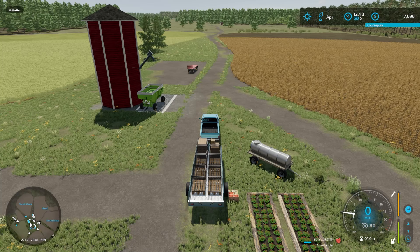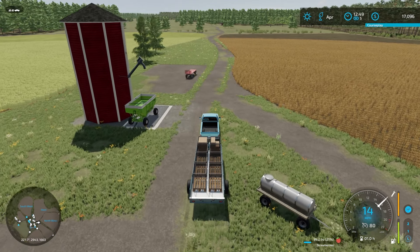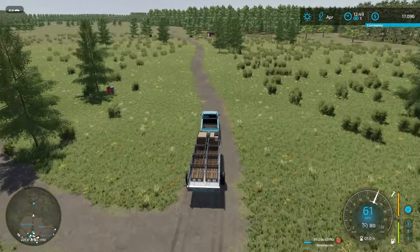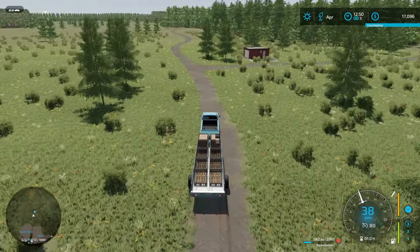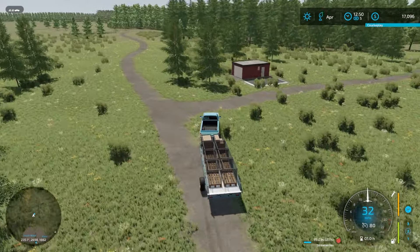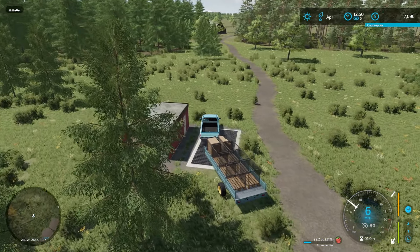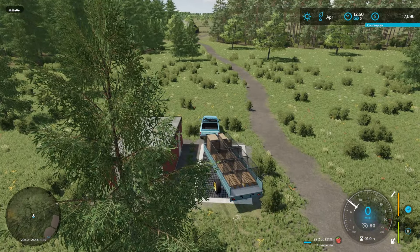Let's go ahead and get the truck set up with the trailer to load up some strawberries first, and then we'll get the eggs. We're getting close to 100 bushels in this run — that's pretty awesome. 99.2. Get these sold real quick and then we'll go get the eggs. Really the only thing else I want to do in this playthrough is to get enough money to build a nice house. So we'll be pushing hard to get a good amount of money for that. And you know my style — we'll probably do that in the finale of year three.